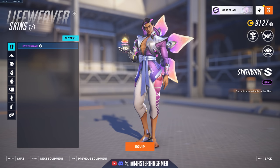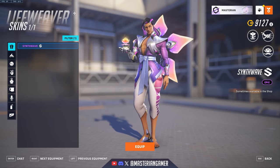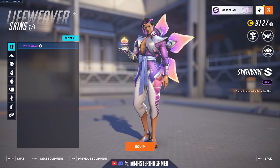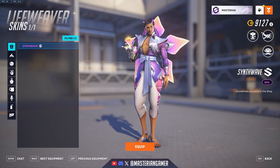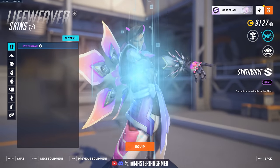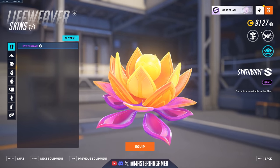Lifeweaver got the Synthwave epic skin, which is basically just a recoloring adding purple and pinkish colors. Overall I think it's a fairly lackluster epic skin — nothing too special, just a decent recoloring.